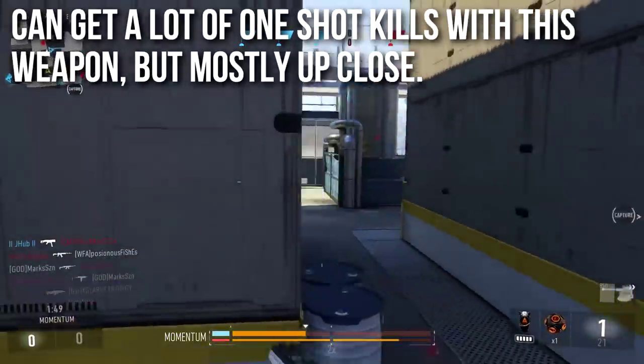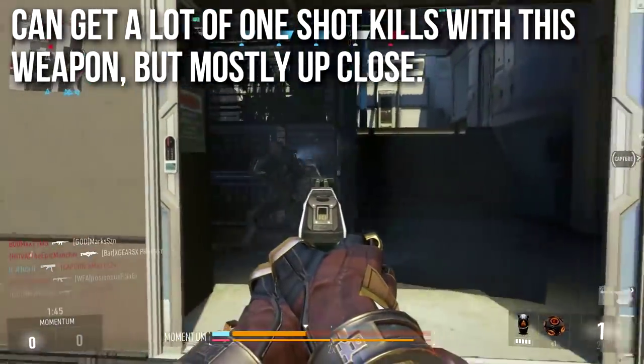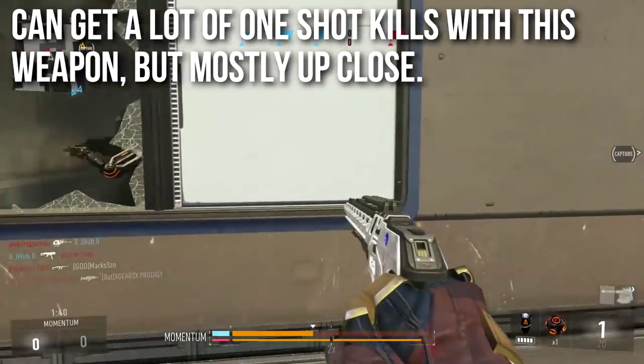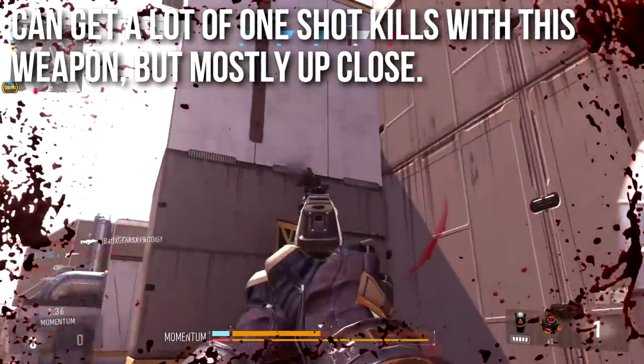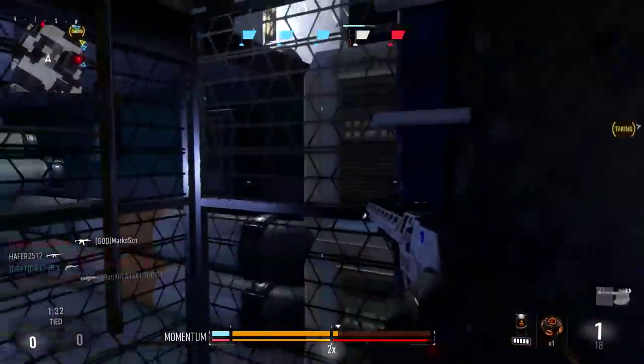In my experience, you're going to get a lot of one-shot kills with this pistol if you stay in close quarters. A little bit further away it's a lot shakier — you're more likely to hit arms, legs, or shoulders and not the body meat you need to be hitting. You'll get some lucky picks at long range sometimes, but it's mostly a close quarters combat weapon.